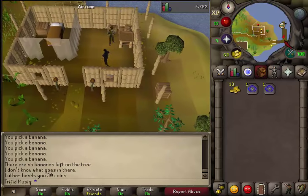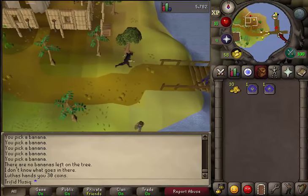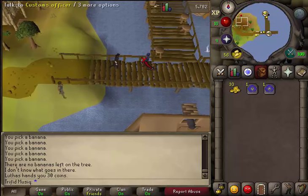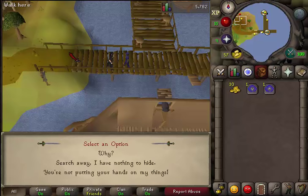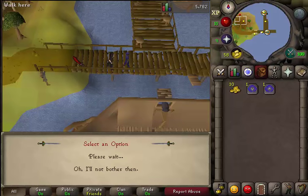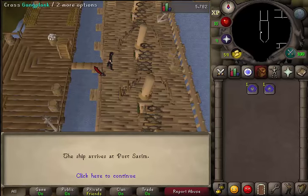When you have your 30 GP, just go back to the docks to go back to Port Sarim. Talk to the customs officer. Select the first option: can I journey on this ship? Select the second option — search away. Then first option. The ship will take you to Port Sarim.